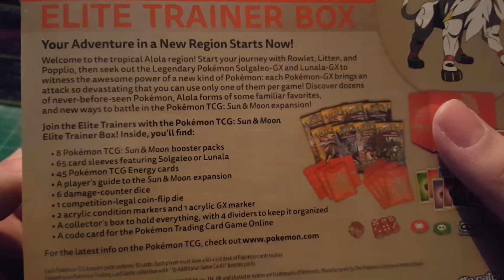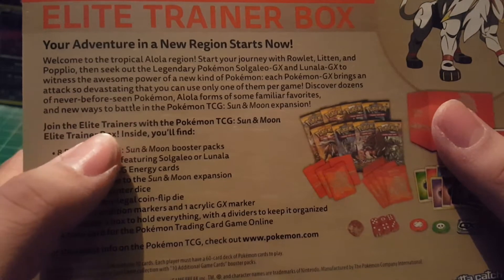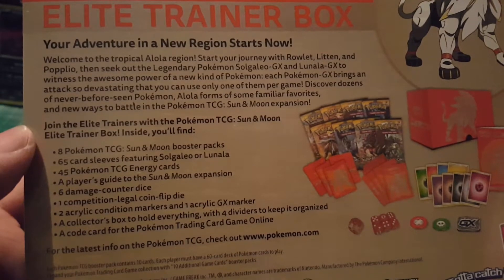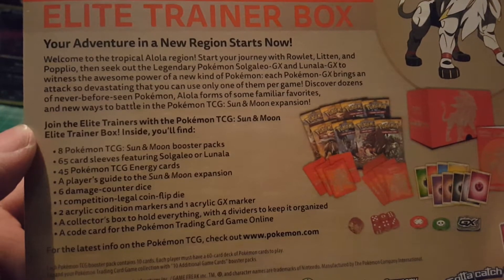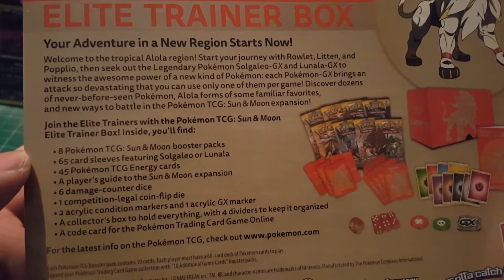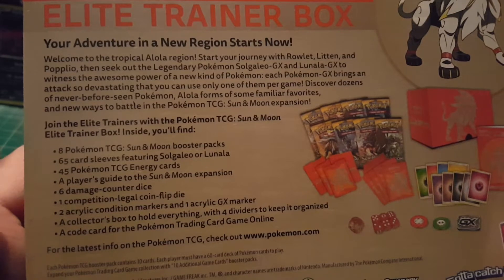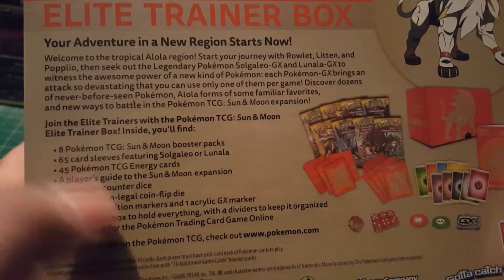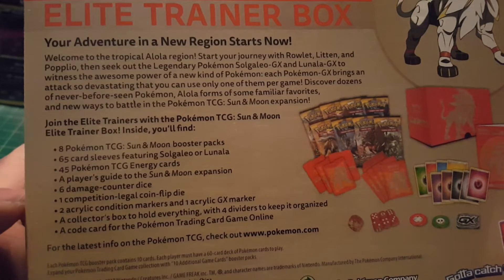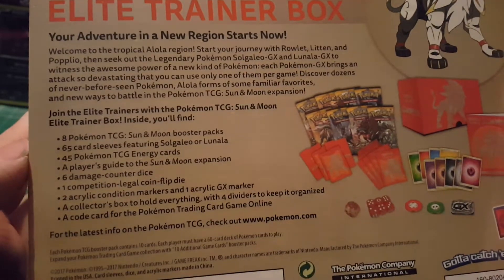I've only opened a couple Sun and Moon packs before. This is a really cool way to start off some serious opening — I've seen people get some really cool pulls out of these things, and I'm really hoping I get a rainbow rare. It comes with eight booster packs, 65 card sleeves, 45 energy cards, a player's guide, damage counter dice, a competition-legal coin flip die, an acrylic GX marker, and a collector's box. The sleeve doubles as a poster.